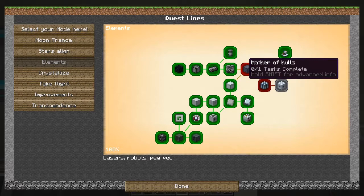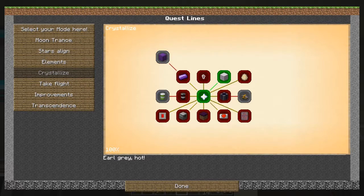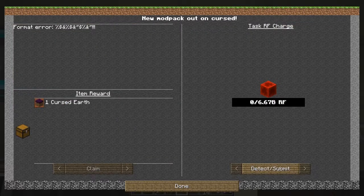We've got this one to claim actually because that's now completed, and Crystallize — this is where everything starts to get interesting. Here we have lots of new quests. This one might be very interesting: if I submit 6.7 billion RF I'll get one cursed earth. I think we'll do that.